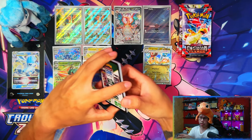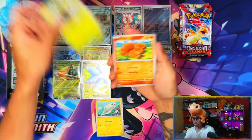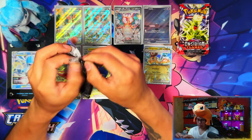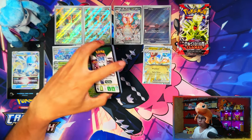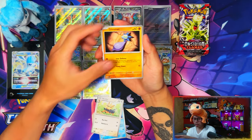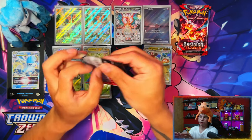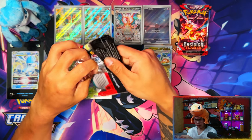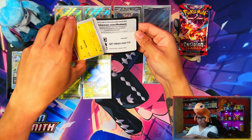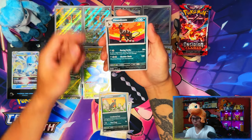Just about halfway through the second ETB now. We've got a Tyranitar EX Tera Form. That Charizard SIR might have replaced the floor hit, so we should still be looking at another EX or a full art. I'm also going to be opening a regular trainer box versus the Pokemon Center one to see which does better. And I'm going to be opening some Paldea Evolved - I skipped the Scarlet and Violet base set sleeve boosters and Paldea Evolved completely. I feel like booster boxes are the better way to go.